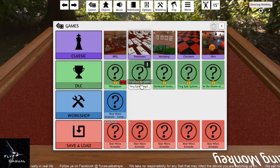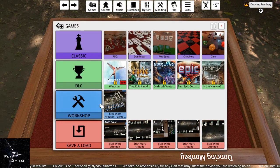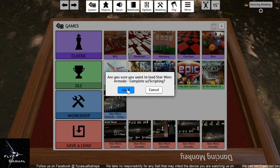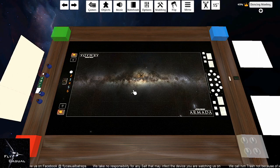Click Create Server. Then click on Workshop, click onto Star Wars, click Armada, select Complete with Script, and click Load. It will load the table for you.